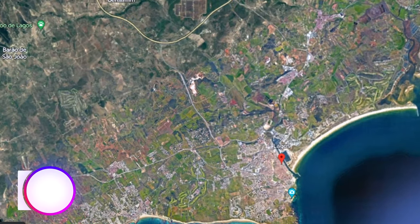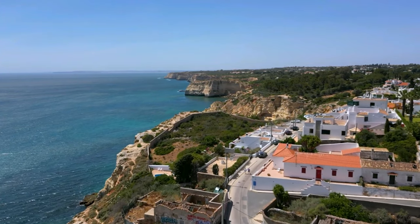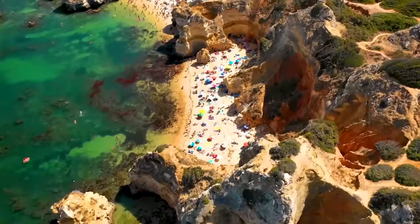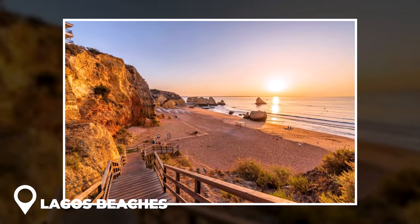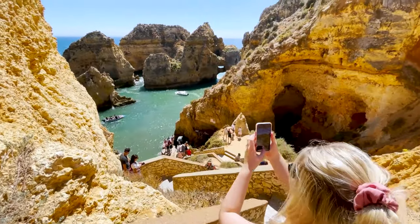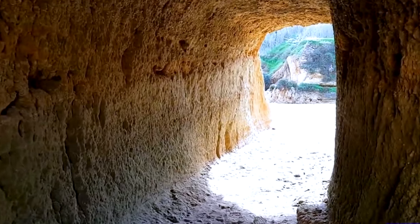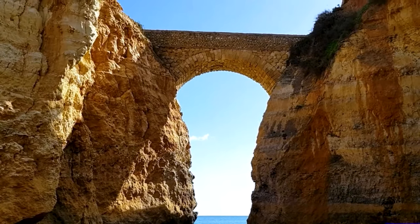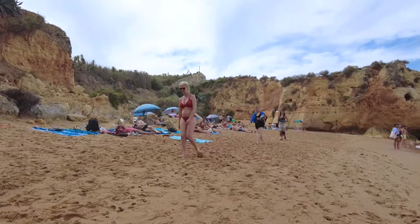Day 3: The Cliffs and Beaches Around Lagos. For your third day, make a 40-minute drive from Carvoeiro to Lagos, a charming town that many tourists enjoy visiting. You can explore the stunning cliffs and beaches nearby, as well as the historical old town. To begin your day, visit some stunning beaches just outside of Lagos. One of these, Praia dos Estudantes, is a small cove protected by ochre-colored cliffs, reachable through a man-made tunnel carved into the rock, and features a Roman-style bridge connecting two cliffs. The other beaches are even more picturesque.